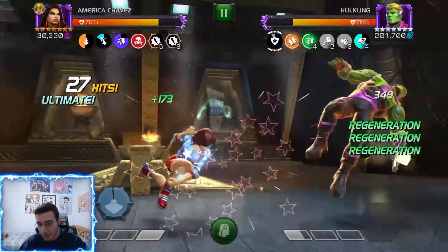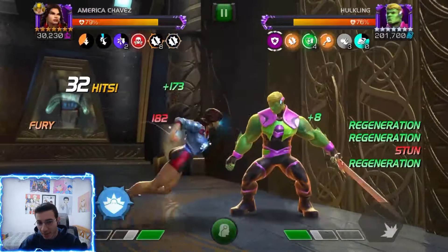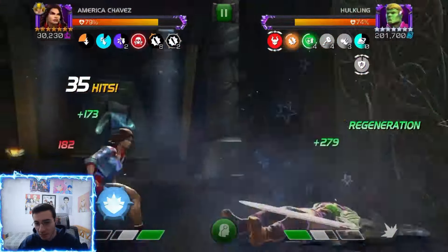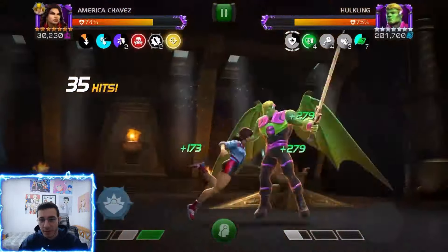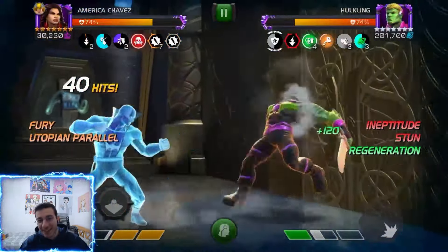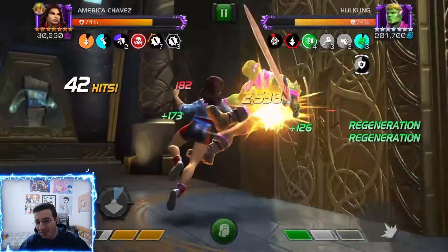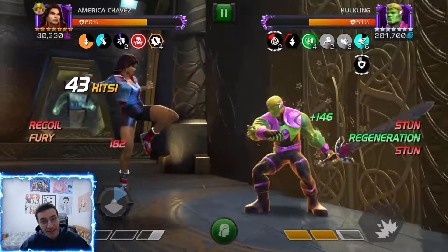The defender takes 90% less damage unless you knock him down with a heavy — that protection charge he has. Just make sure you knock him down. Invade means you have 300% more attack and 100% more block penetration when you hit the opponent's block, but they have that too.